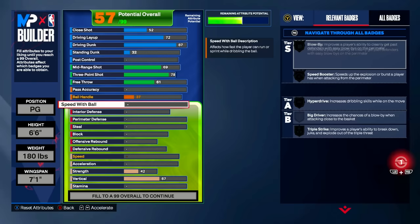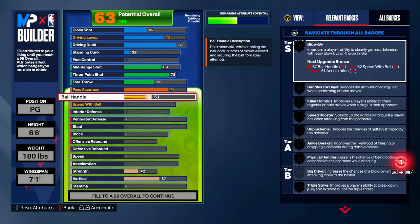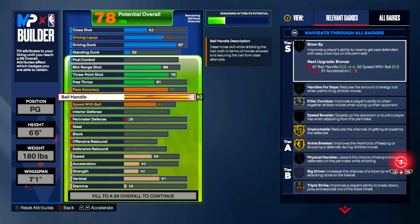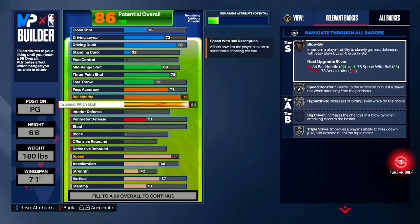Moving on to the playmaking category: pass accuracy we're bringing up to 77. A lot of people argue about this, but anything in the 70s for pass accuracy will be perfectly fine — 77 gives me less chance of getting the ball intercepted. For ball handle, we're bringing this all the way up to 92, which allows us to get nearly every single dribble move in the game. Speed with ball we are maxing out, which makes us really fast — as a 6'6" point guard you'll be able to blow past your defender nine times out of ten.